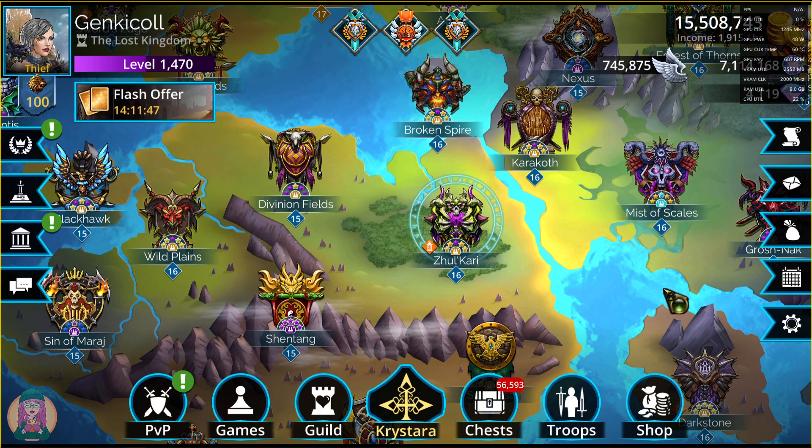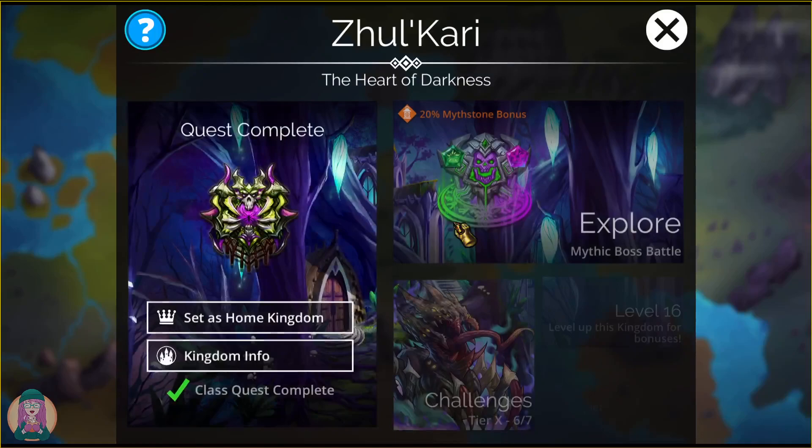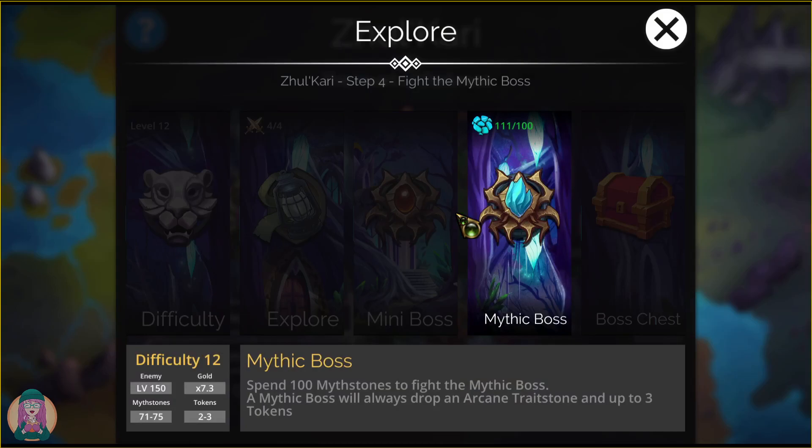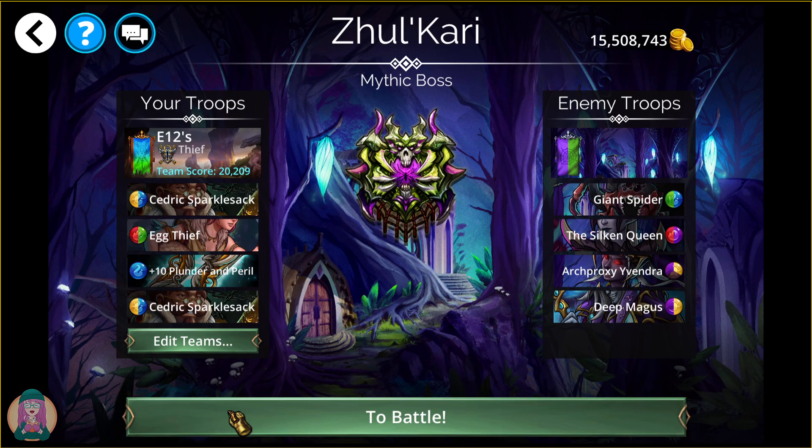The first is my gold farming team. This is the land of webbing, Zulkari, and it's not the greatest place to do autoplay, but the gold farming team I use is ideal for Zulkari because it doesn't matter if your troops get webbed.